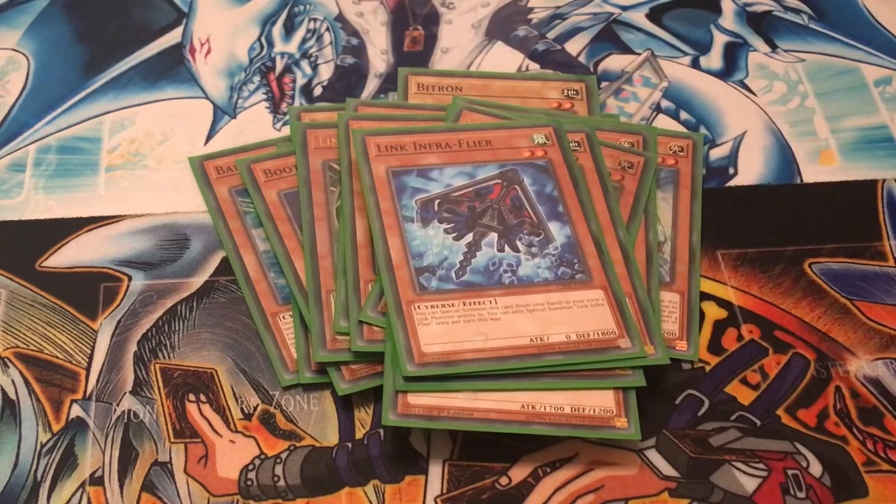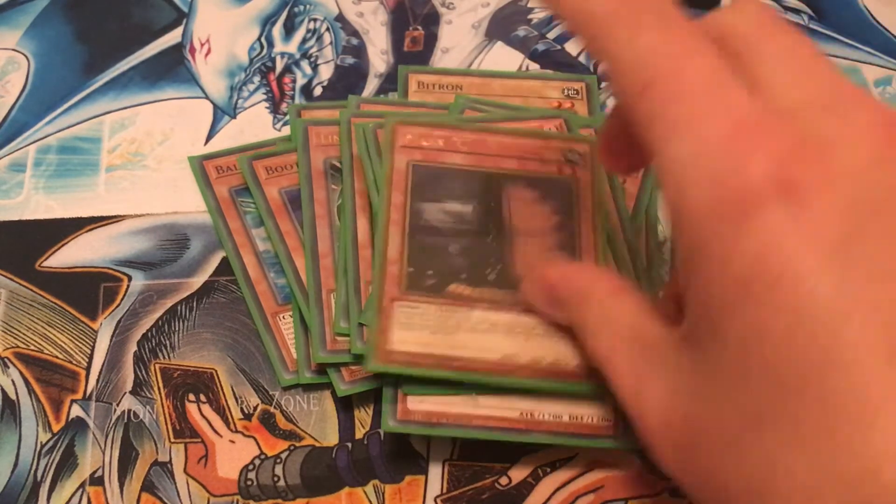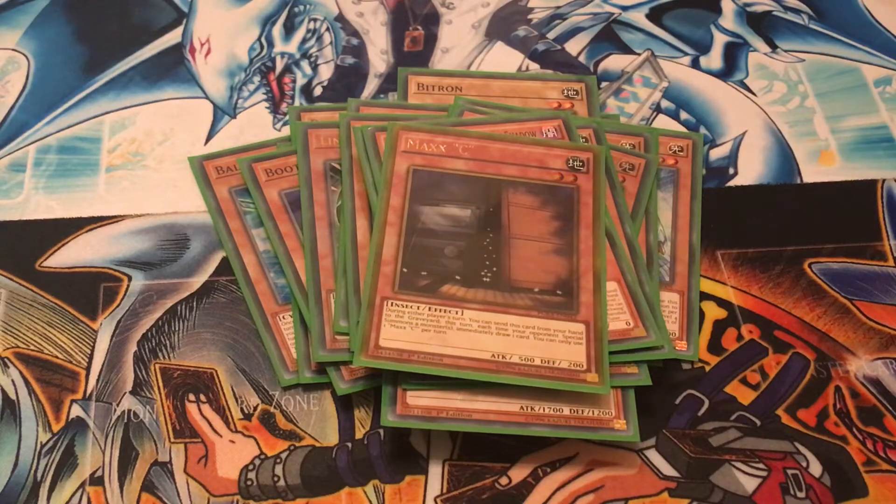One copy of Link Infofiller — it's a bit like Backup Secretary; you can special summon this card from your hand to a zone that one of your link monsters points to on the field. You play the one GoFu because it summons itself and there's a one-card combo toolkit. Play the Maxi because you play a lot of monsters in this deck, and if you can draw a few more cards, that's brilliant.